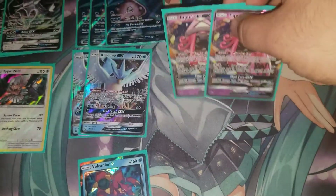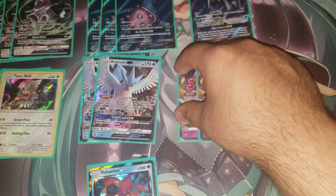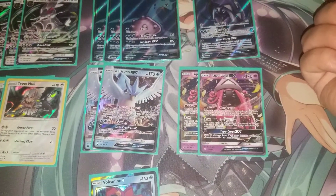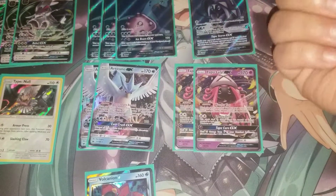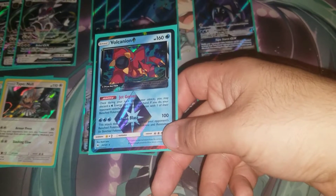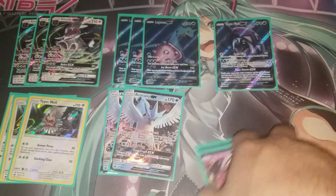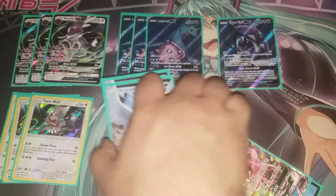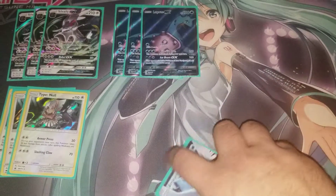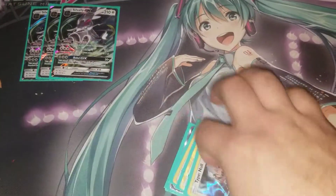You're playing two copies of Tapu Lele GX — Wonder Tag searches your deck for any Supporter, and Energy Drive punishes opponents who stack energies on their Pokemon. Next, you're playing one copy of Volcanion GX Prism Star, only for the Jet Geyser ability, which forces your opponent to switch their Active with one of their Bench Pokemon — controlling what they put out and what you can damage.